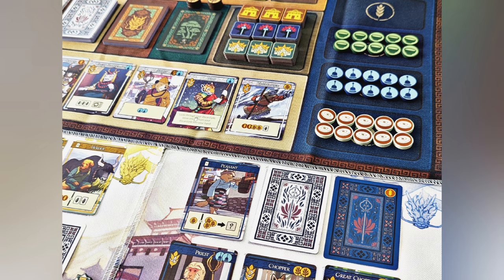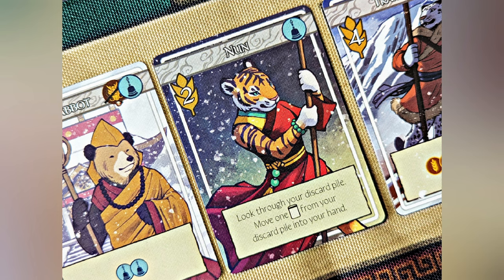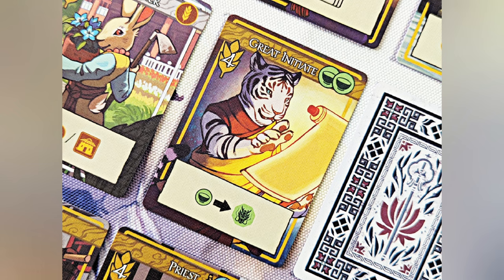The game can be played by 1 to 4 players. In Snowcrest, players guide a village toward enlightenment, managing resources and overcoming challenges to become the ultimate leader.